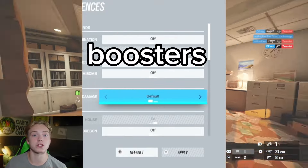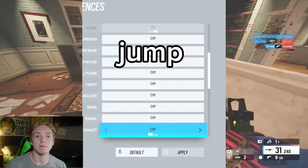Once you have a five-stack with boosters, turn these settings on for realistic terrorist hunt and jump into a game on House.